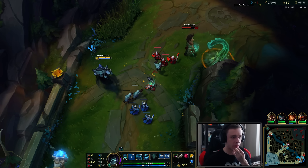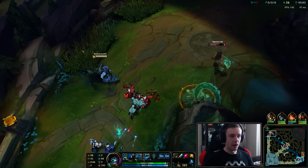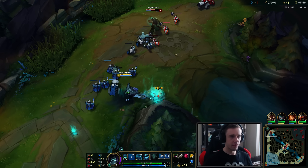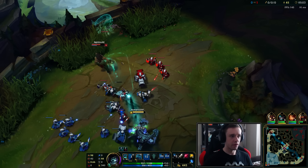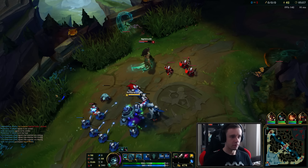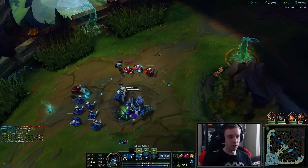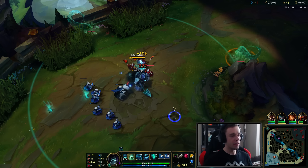That was an accident - I actually didn't want to summon the ghouls. I want to use the Q to try and just get more graves essentially, but I'm gonna start up again. Does that make a grave? No. I was hoping it would. I don't know - what's the mana cost on my Q actually? 125 mana - damn, that's really good.